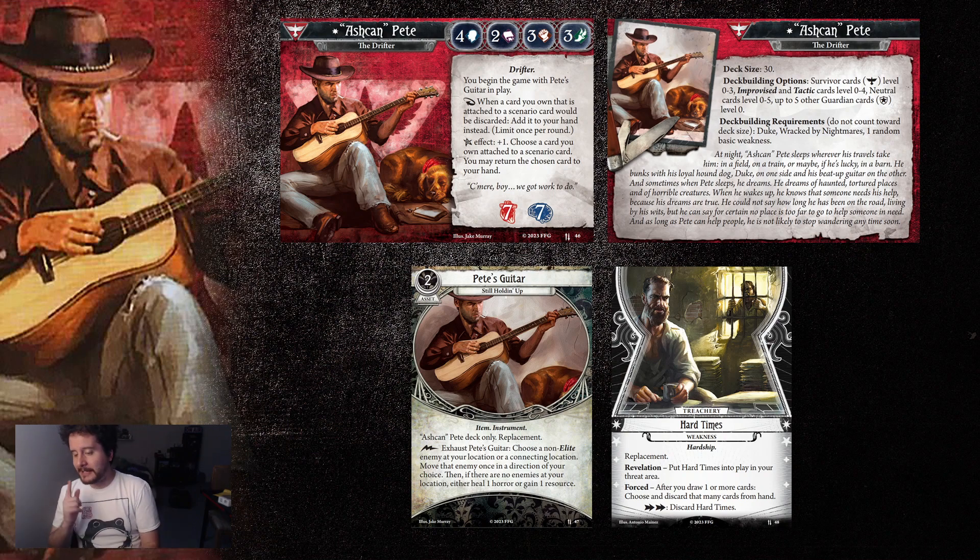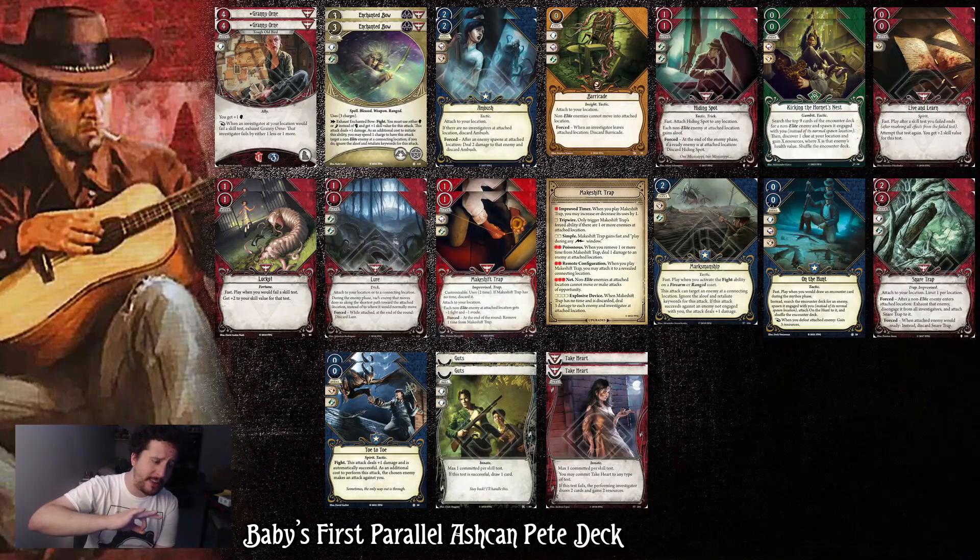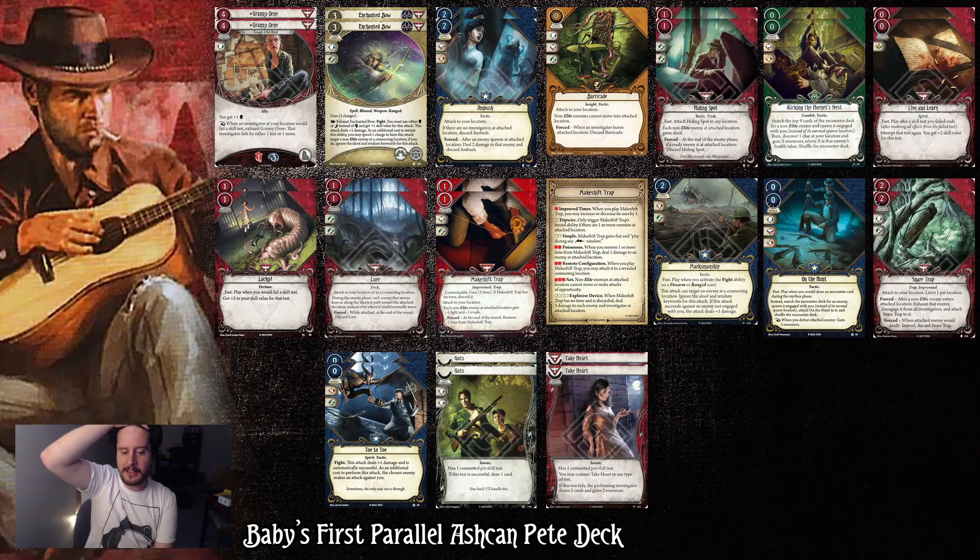Let's dive into the deck list itself. You can find a link in the description — it's currently just an Ashcan Pete deck, so you'll see a lot of blue cards crossed out. Once the parallel version is updated, I'll try to remember to update the deck list — if I don't and you're watching this, give me a shout in the comments. Notably, I did a live deck building on Twitch for this, and that video is currently on the Patreon channel, so if you want to join our Patreon and watch that and see the thought process, you can find it there.